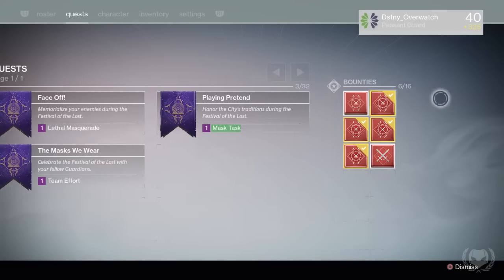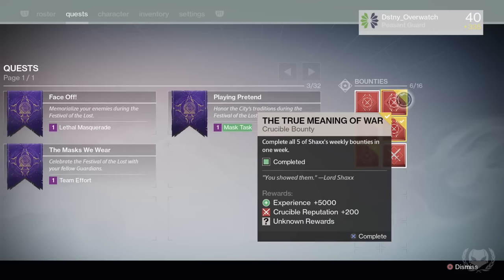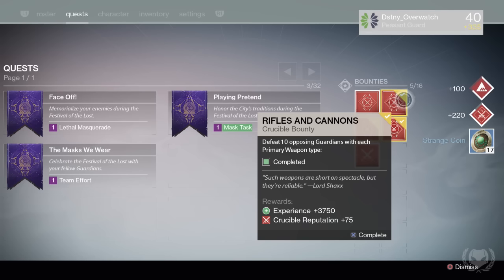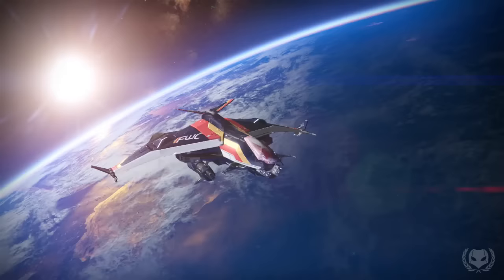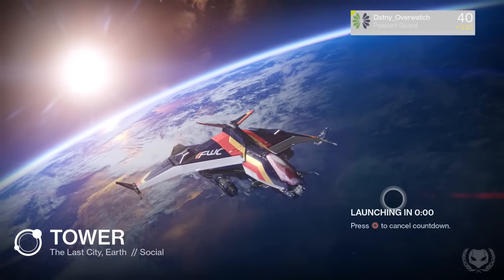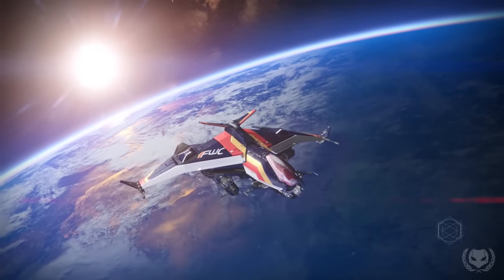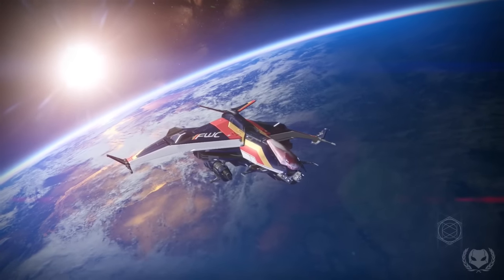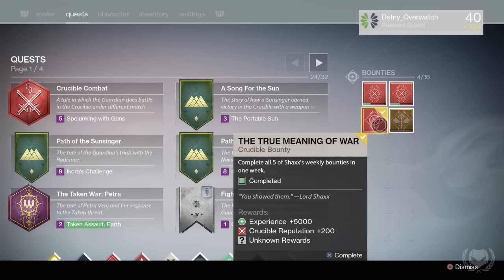Finally, let's move on to my weekly Crucible Bounties. First up on my Titan, the bounty gave me 17 Strange Coins. I'm actually not too bothered — I'm trying to save up Strange Coins, Marks of Light and other materials. There aren't many weapons I still need right now, so I actually kind of prefer 17 Strange Coins over a weapon.